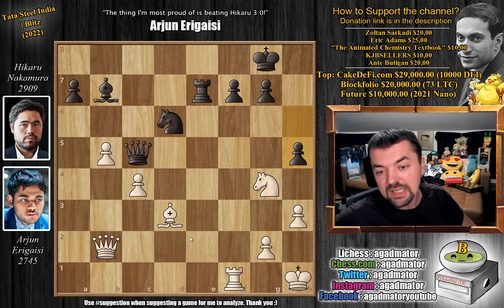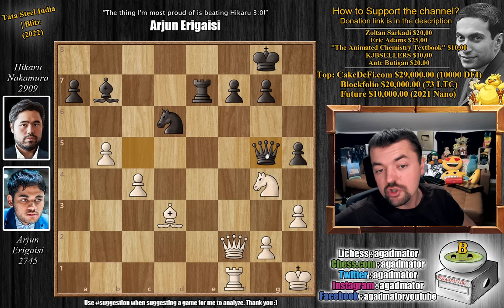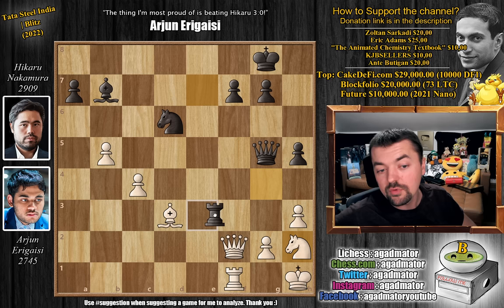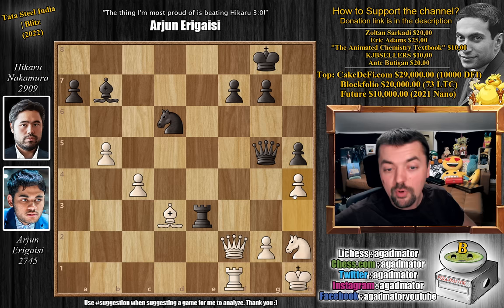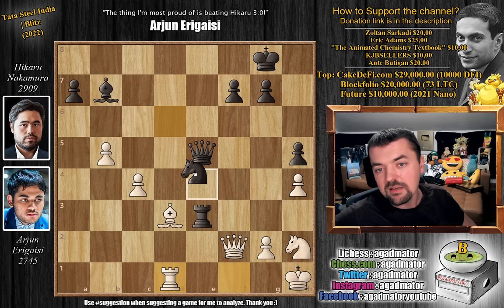But in the game, queen to f2 was played. Arjun offers a queen trade — a very nice offer — because now if Hikaru trades, the knight will capture and no longer has to worry about the h pawn. But here queen to g5 by Hikaru — absolute strongest move. Knight to h2, and now rook to e3 — Hikaru with the only winning move — attacking the bishop and the h3 pawn. So pawn to h4, attacking the queen. Now queen to e5, and here we have rook to d1 defending the bishop. And Hikaru goes knight to e4, which is not winning for him.